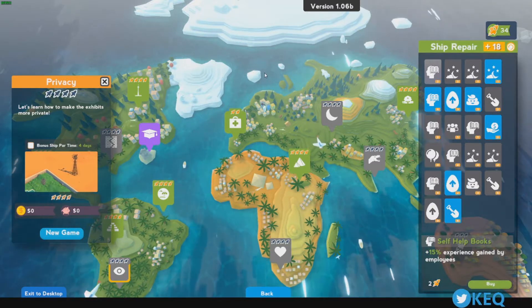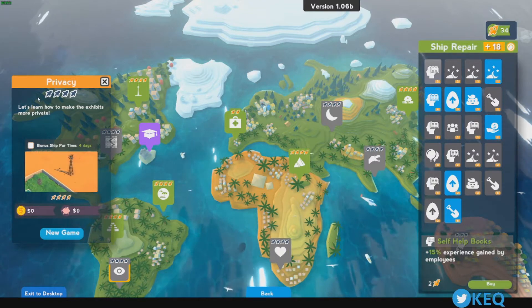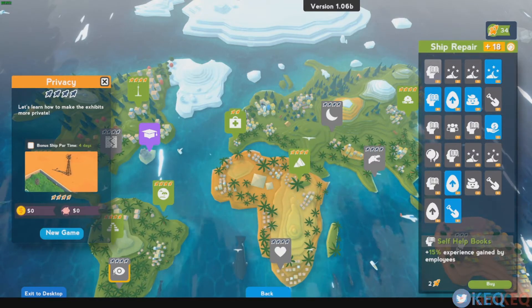Hey guys, it's me Dave from the Cotto, back with another Parkasaurus guide for you. I'm going to be going through the four spaceships for privacy down here at the bottom of the map. So let's just jump into it right away.